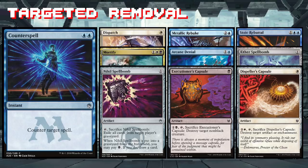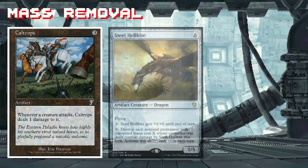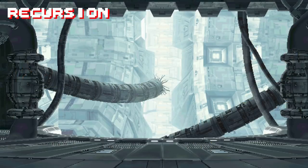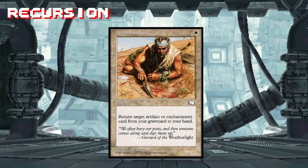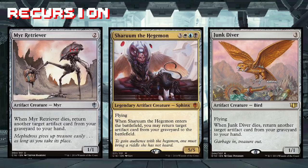Executioner's Capsule and Dispeller's Capsule pull double duty — they can be deathtouch lifelinking blockers or become trap removal for our opponents. Caltrops is hilarious: animate it, give it deathtouch and lifelink, and your opponents will never be able to attack you again. Every deck needs a bailout card; Sidri's are Steel Hellkite and Merciless Eviction. Artifact removal is everywhere in Commander, so it's important that we have creatures like Junk Diver or spells like Argivian Find to get back our precious trinkets.